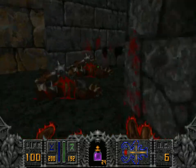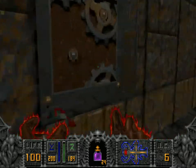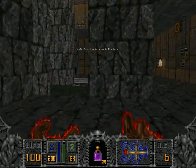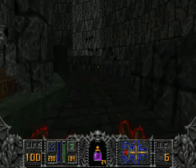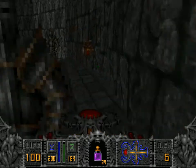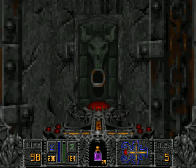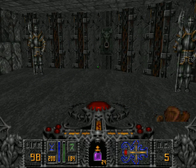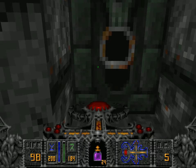Now we only need to replace the clock pieces and we can proceed further in the game. A platform has lowered in the tower — here's the tower. I activated the teleporter. You don't have to be on the same level as the teleporter you're using — you just need to be in the right location next to it, no matter what the height difference is.